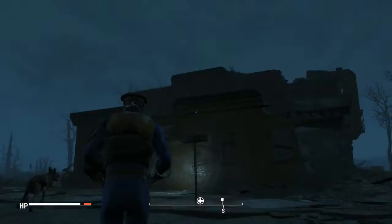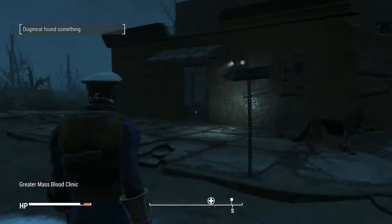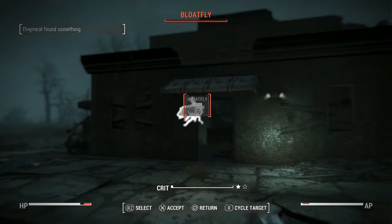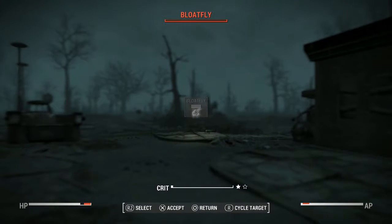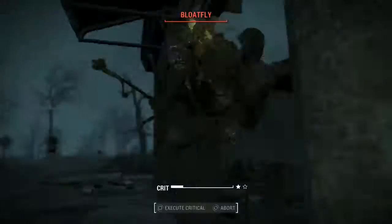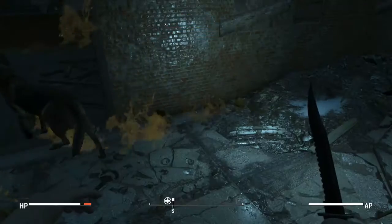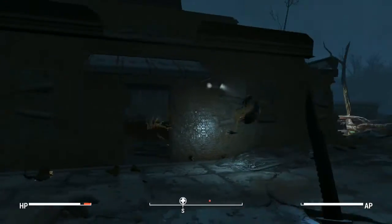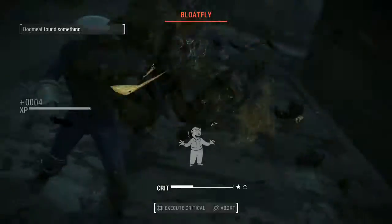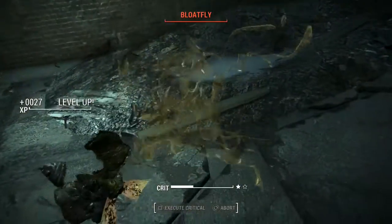Alrighty chaps, here we are — this is the blood bank. Oh, got some flies here to greet us. Fucking filth monsters. There we go! And we leveled up. Awesome to the max.